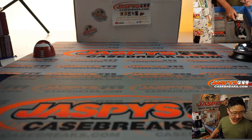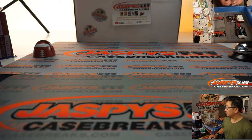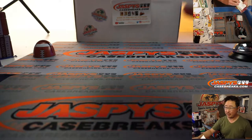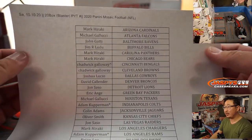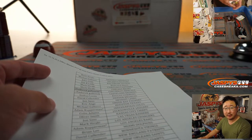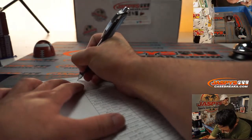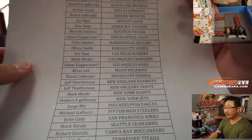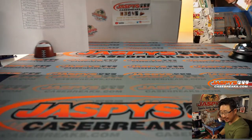Let's re-alphabetize these by team again and let's print and rip. All right, there it is right here — 20 box blaster. Pick your team number 11. I don't know why that didn't make it onto the spreadsheet. Pick your team number 11. Thanks very much everybody for getting in. Here's the final printout right here. Break schedule's in the chat if you're wondering what's coming up.